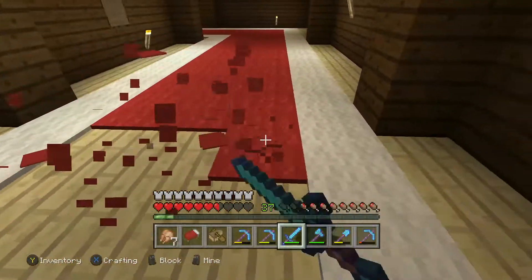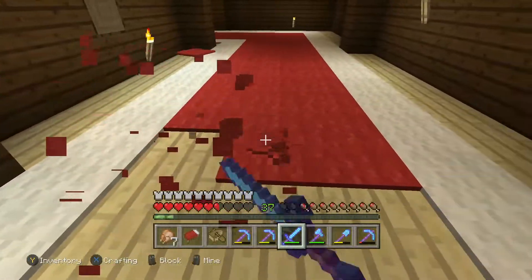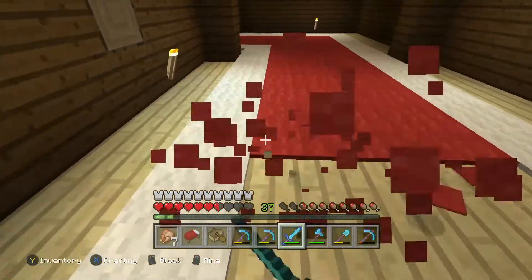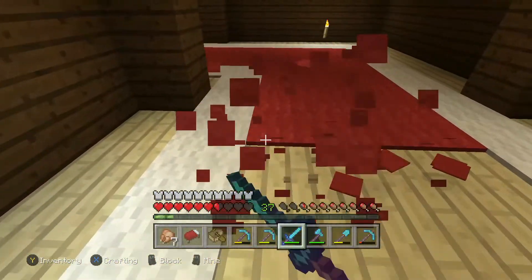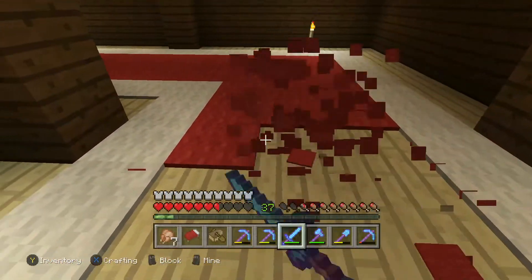I'm going to gather up a bunch of this red and white carpet — probably just do the red for now and see where it puts me, then I might grab the white later if we have enough inventory space. I'll see you after I grab all this red carpet.